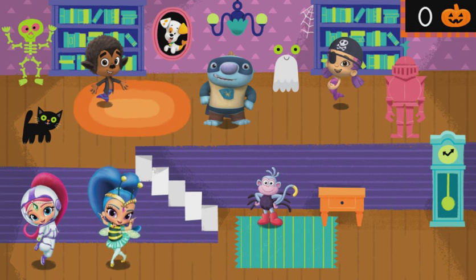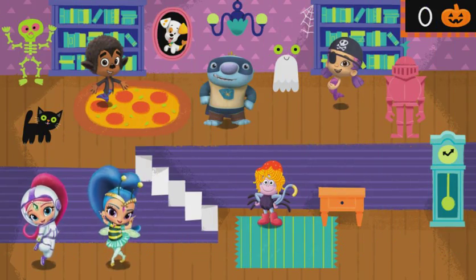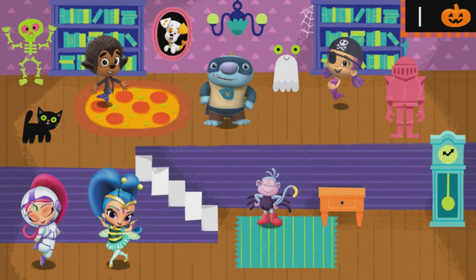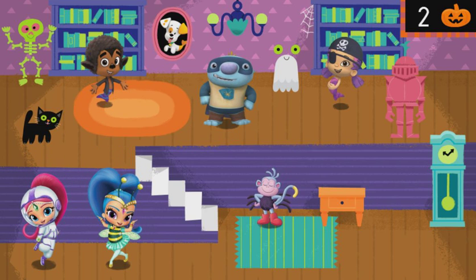Shimmer and Shine are going to use their magic to change things in the room to make them more silly. Click on anything you think Shimmer and Shine made silly. Boots definitely does not have spaghetti hair. Being in a Halloween costume on Halloween isn't silly — try again. A pizza rug, that's ridiculous! And delicious looking. You found all the silly things Shimmer and Shine added. Fantastic!